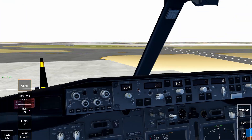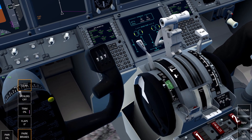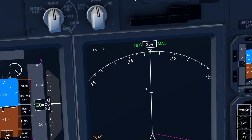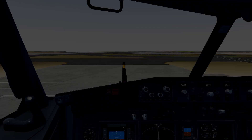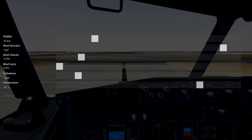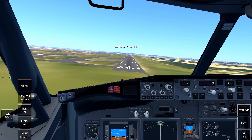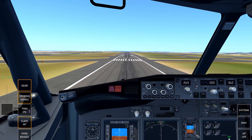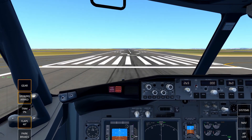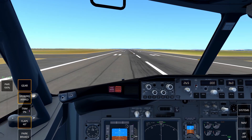Here we are at the 737 cockpit. Wow, it just looks so realistic compared to the A320 — this one just looks so much more like the real deal. Even the seats look furry and fluffy. Let me sort the weather out for a perfect landing with no excuses. We calibrate, and there we go — look at that butter! Definitely a smooth landing. Everything is working and animated.